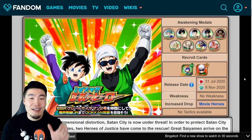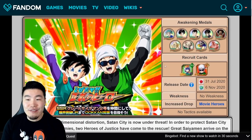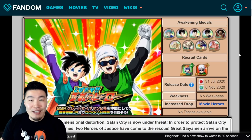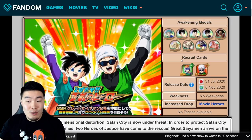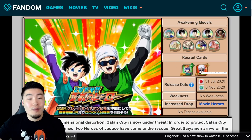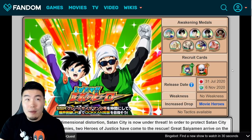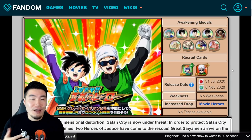So without further ado, let's just jump right into it. The event is called Go Forth, Hero of Justice. You can get a ton of different Dokkan Awakening Medals here. Most of them will go towards awakening various SR Videls and SR Gohans into Great Saiyan Man 1 and 2. There's going to be a brand new Tech Great Saiyan Man 2 that Dokkan Awakens into Great Saiyan Man 1 and 2. There's also the SR Great Saiyan Man 1, who used to drop as the R Gohan that Dokkan Awakens into this Great Saiyan Man, but now it just drops as the SR Great Saiyan Man to make our lives a little bit easier.